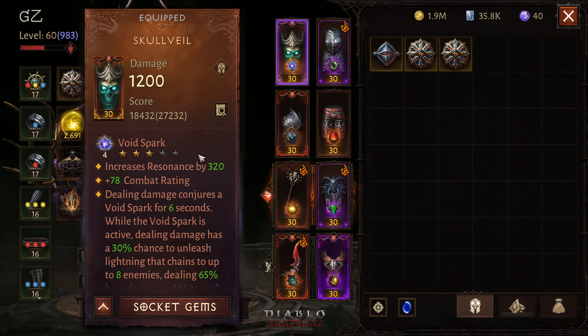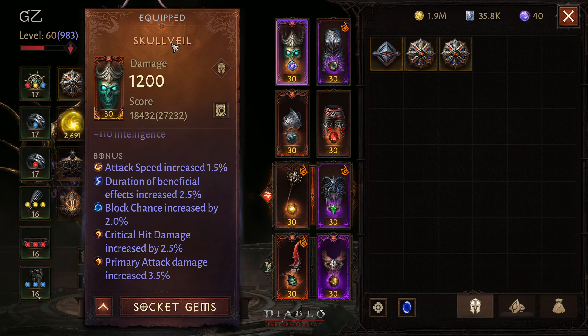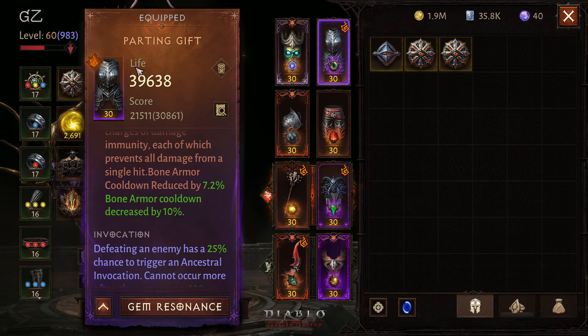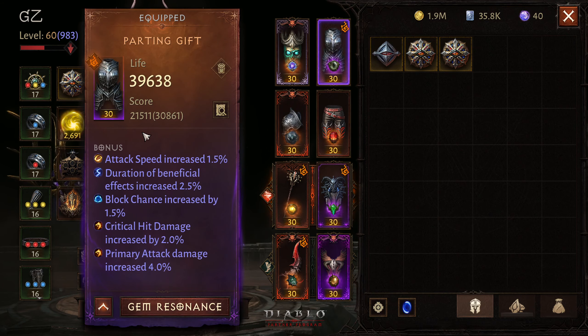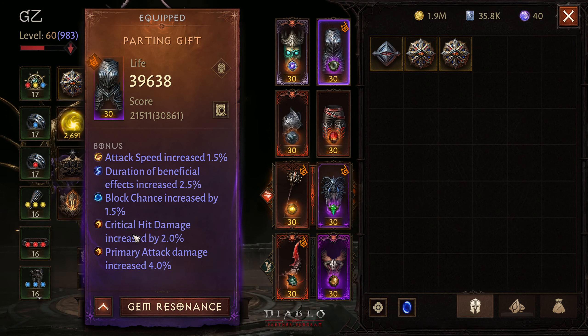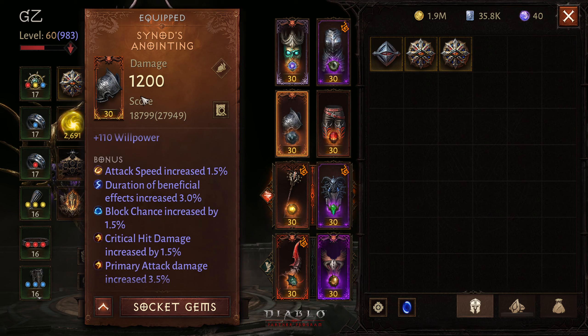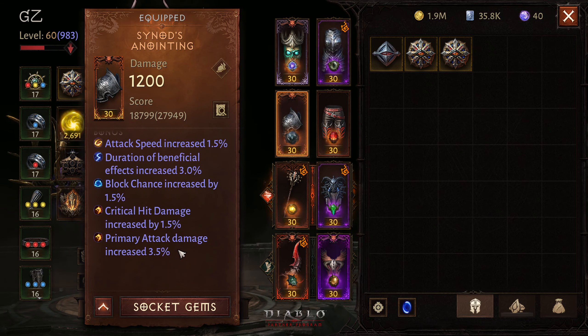Let me also show you guys my family attributes: attack speed, duration, block chance is great, critical hit damage, and primary damage — that is my goal in the family buff. Attack speed, duration, block chance, critical damage, primary damage. Block chance is really good.